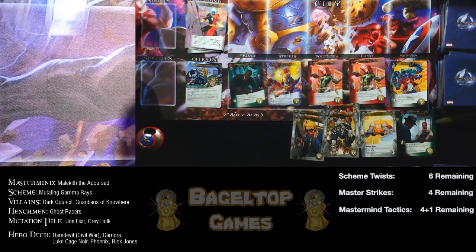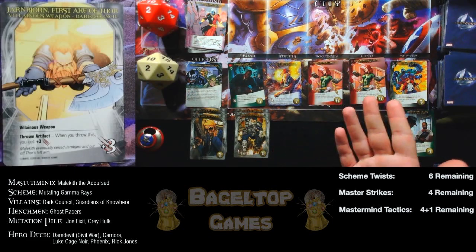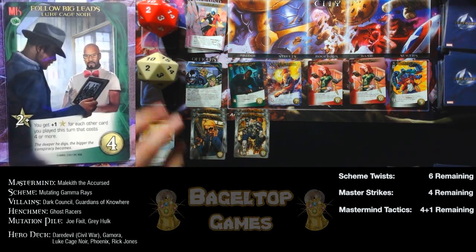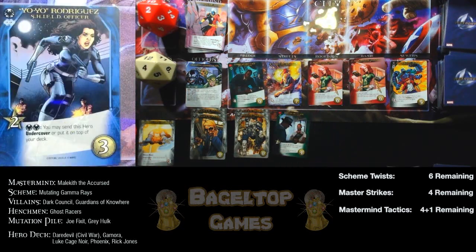Now I take my turn. Shield Agents, Shield Troopers played. I've got Yarnbjorn First Axe of Thor — a Thrown Artifact. When you throw it you get three attack, but there's nothing to fight so I'll leave it out. Luke Cage Noir gives two more recruit. Everything's too expensive here. I'll buy one more Shield Officer — it's Yo-Yo! I can send this hero undercover later and put it in my victory pile. Paid for it, didn't attack anything, turn is over.